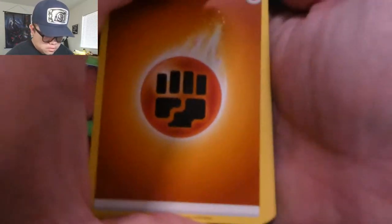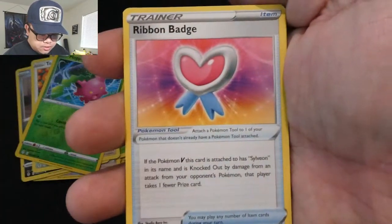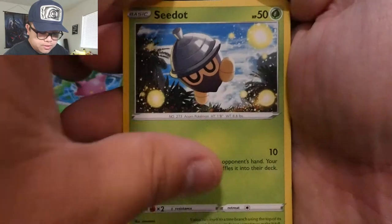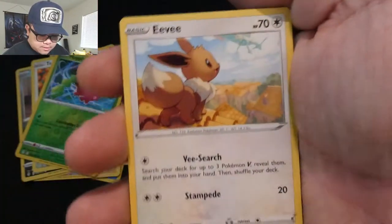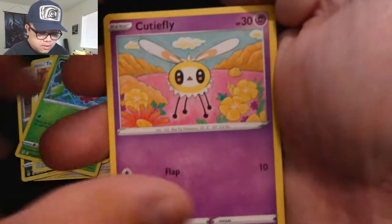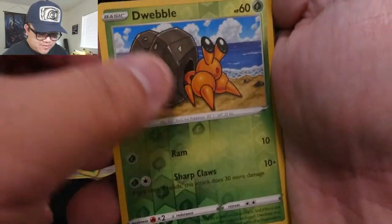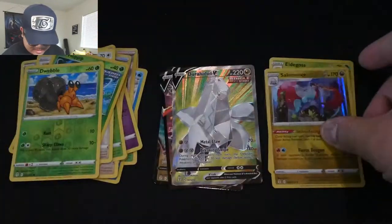Code card. Energy, Vigoroth, Treasure Energy, Ribbon Badge, Weedle, Wurmple, Beautifly — do have all Reverse Hollow. And Acelements, Holographic. My bad.